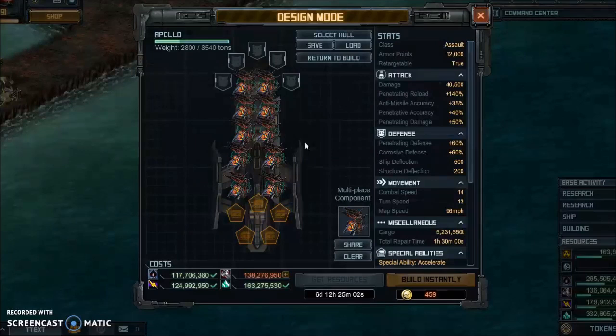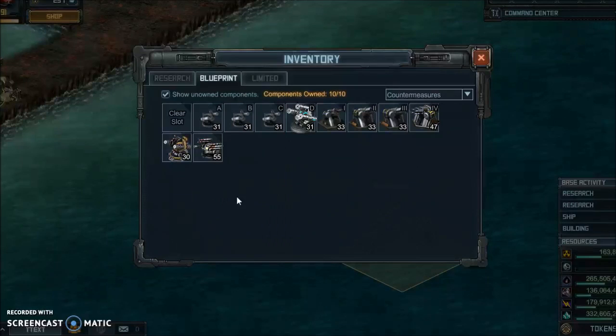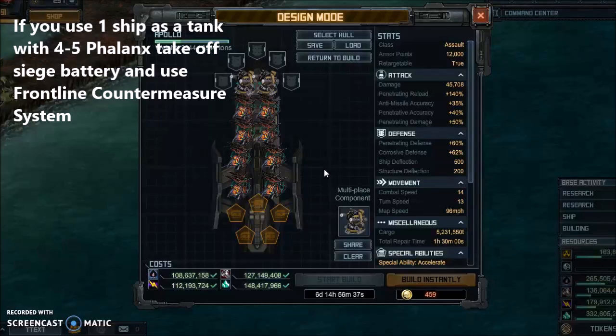I'm only going to fill about six or seven of these slots with missiles, not all of them with Scorias. I'm going to save the others for some anti-missiles, because a lot of these targets you'll be hitting have missiles that shoot at you that you can shoot down. I can either use one or two Switchblades, or a couple Phalanx. I sometimes even like to have one ship loaded out with four Phalanx and the rest with seven, eight, or nine missiles.